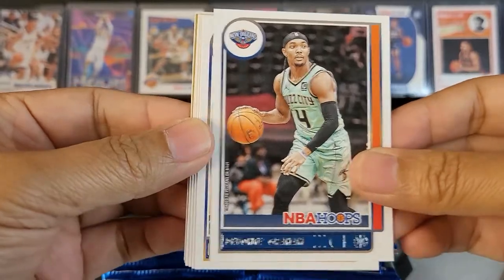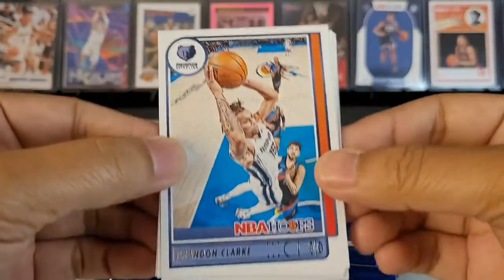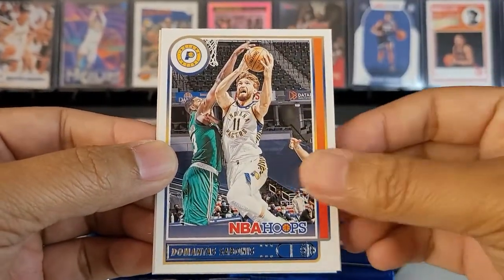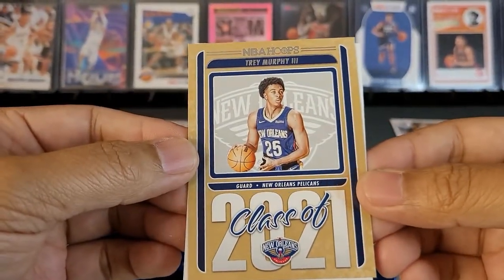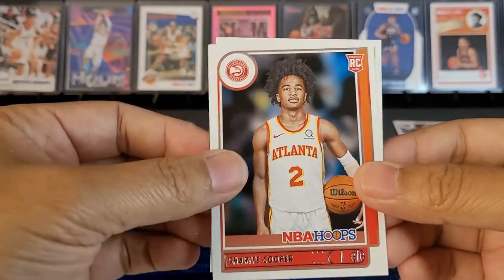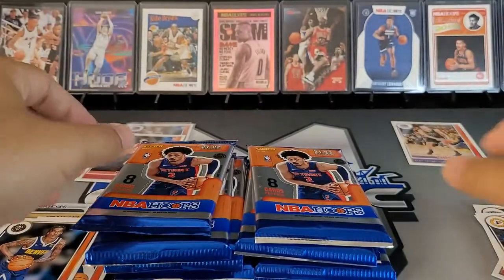Hopefully everyone is having a great week so far. Davante Graham. Clay — there we go, definitely putting that one up there, getting that one sleeved up. Brandon Clark, Nikolaj Jokic. Domitas Sabonis. Another Class of 2021 — this one's of Trey Murphy III. Sharif Cooper and Bones Highland.